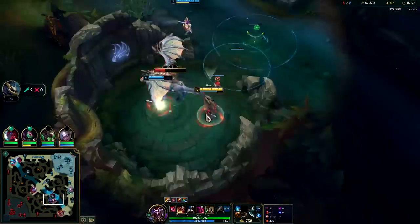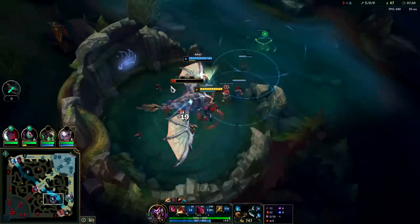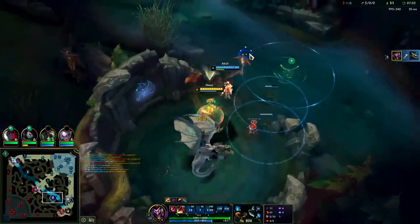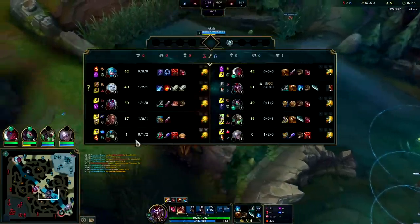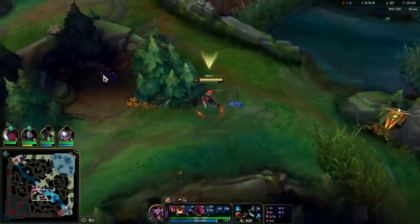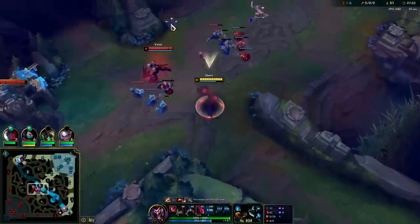Their bot lane's there, their mid lane's there — there's nobody rotating and my smite's about to be up. There we go — can go kill him on his blue buff as well. I have a decent gold-spent advantage, I haven't died yet. Varus mid is strong — it's risky though because if you get ganked early it's kind of hard to stay alive.